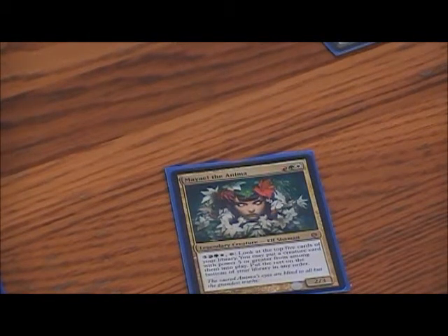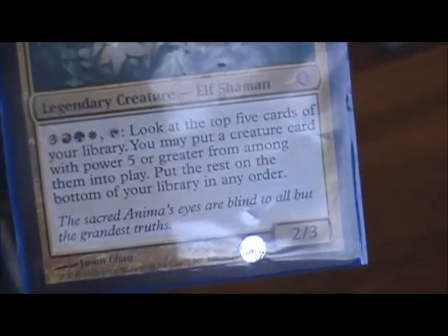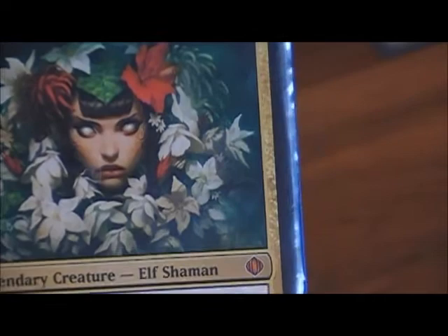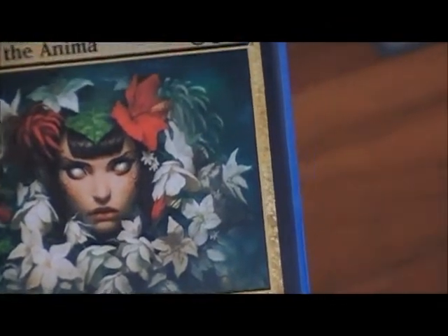This is my Mila of the Anima EDH Commander deck. Mila is my General — Flower Power General. If you don't know what she does: you pay six mana (she costs three to cast — red, green, white), and you look at the top five cards of your library. If any are power five or greater, you can put one creature onto the battlefield and put the rest on the bottom. Sometimes she fizzles, but that's why you run a lot of big creatures — you want her to hit.